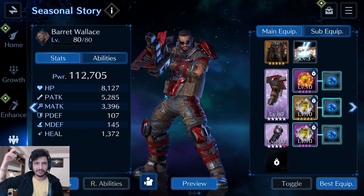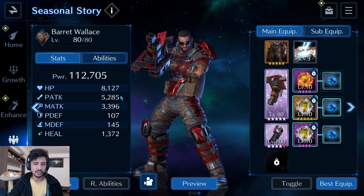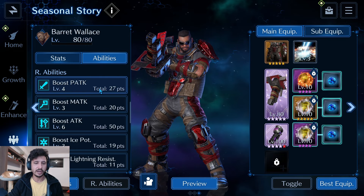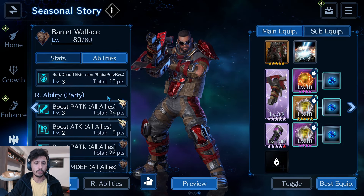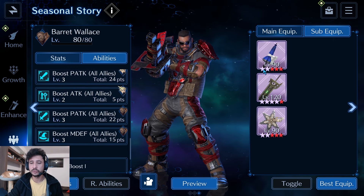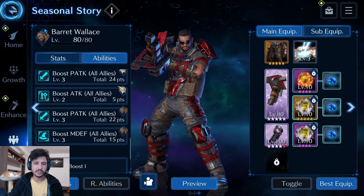Last but not least, Barrett Wallace: 8k HP, 5.2k physical attack, 107 physical defense, 145 magic defense. Physical attack at 4, attack at 6, ability potency at 4, buff-debuff duration at 3. His sub-weapons include the Umbrella at OB7, Stream Saber at OB9, and the Arctic Star for physical attack and buff-debuff duration.